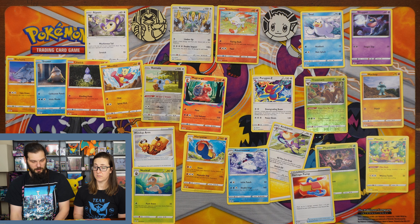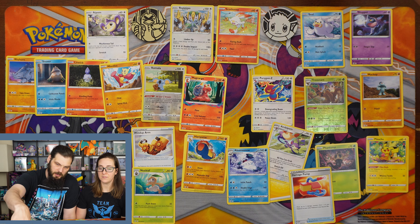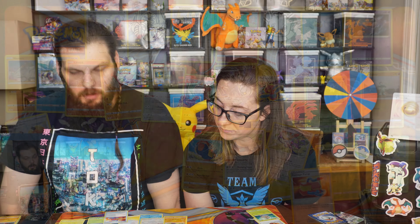Well, that's a fun little double blister opening. We got a character art, we got a Chonk Snorlax, and we got Regigigas. Hit the bell, like, subscribe, follow along, watch some videos, and yeah, have a good night. Thanks for watching!